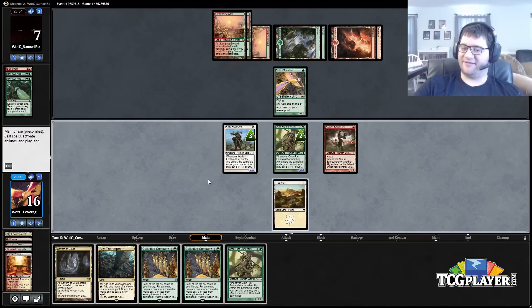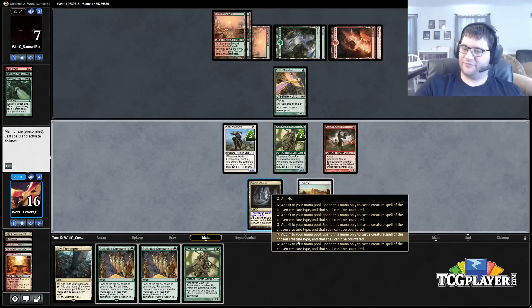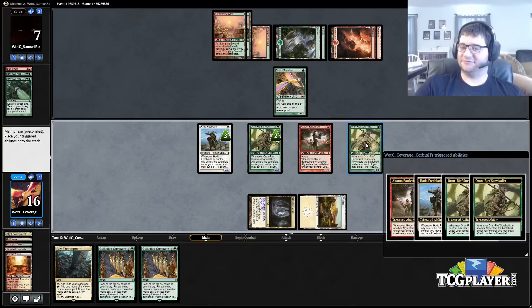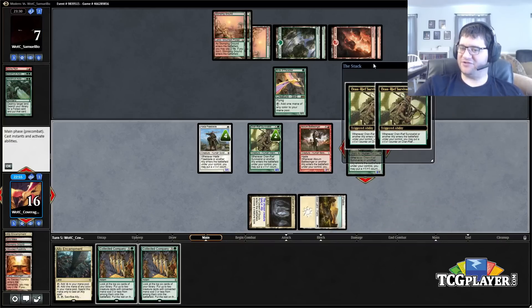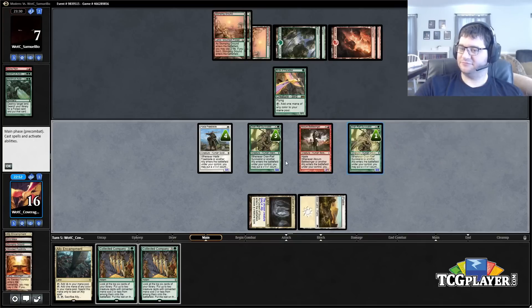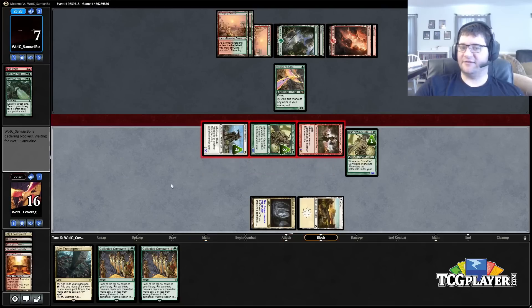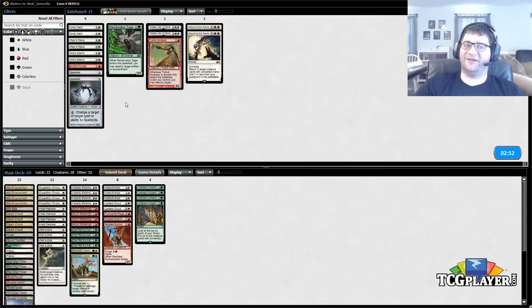Good draw there — I like that. We're not casting these Collected Companies but he is getting quite beat down. I think we're presenting lethal here even with the chump. Seven — so he chumps, takes seven. That is in fact lethal, so he needs a bolt here.